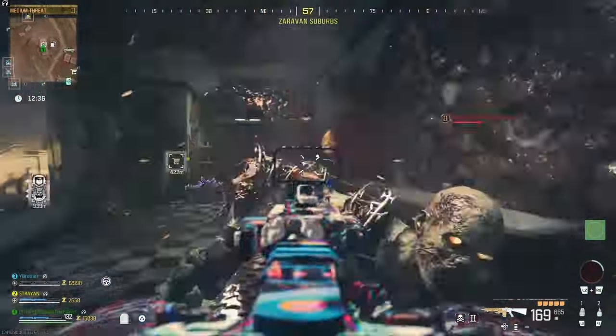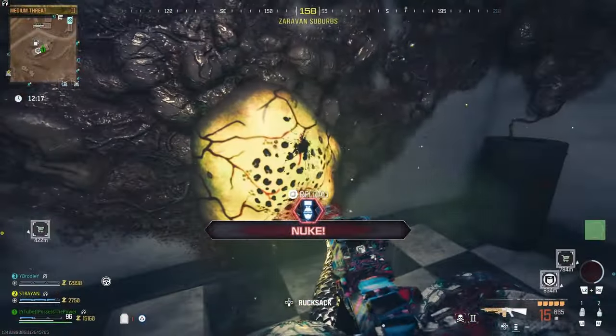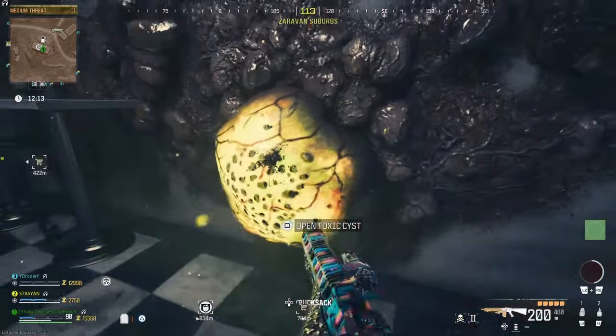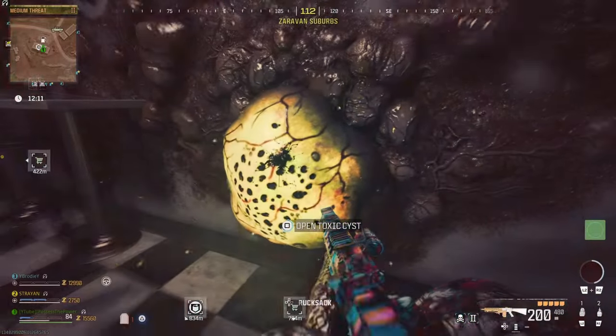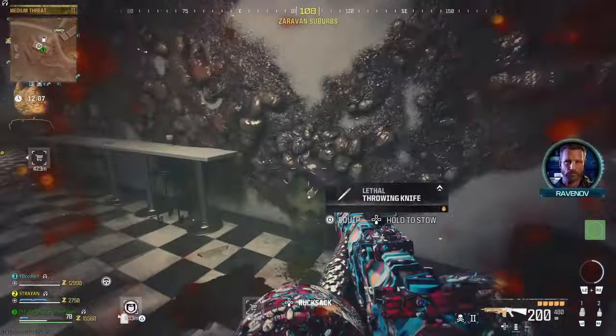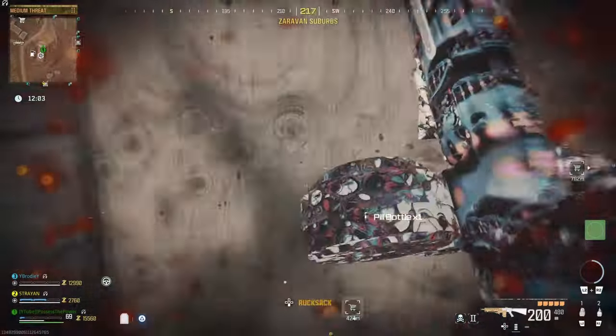Shoot the cyst with the brain rot weapon and you'll get a prompt to open the toxic cyst. Go ahead and deal with all the enemies first, make sure you're clear as this does take a while, and then go ahead and open up the cyst. Once inside there will be a pill bottle that you need to grab — that's our second item.